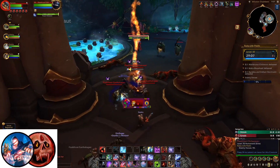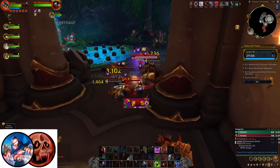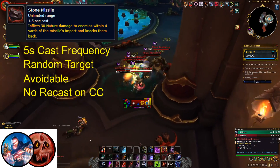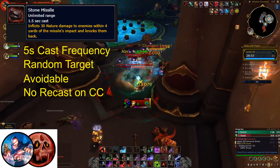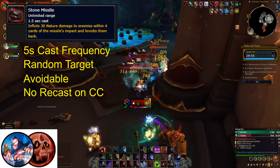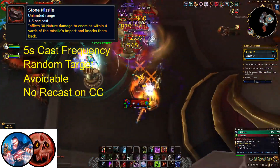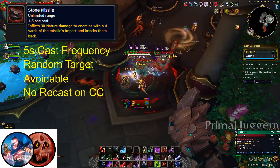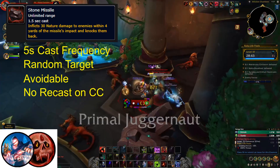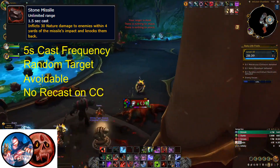The next enemy is the Primal Terra Sentry, which looks like a small Earth Elemental with a Sword and Shield. These melee enemies only have one ability, Stone Missile, which is a random target avoidable AOE with a 1.5 second cast that is used every 5 seconds. This ability deals nature damage as well as a knockback effect to players caught in the AOE. Stone Missile won't recast if you stop the cast with a Crowd Control ability, but since the ability is so frequent and easily avoidable, stopping it isn't a priority when doing trash pulls in this dungeon.